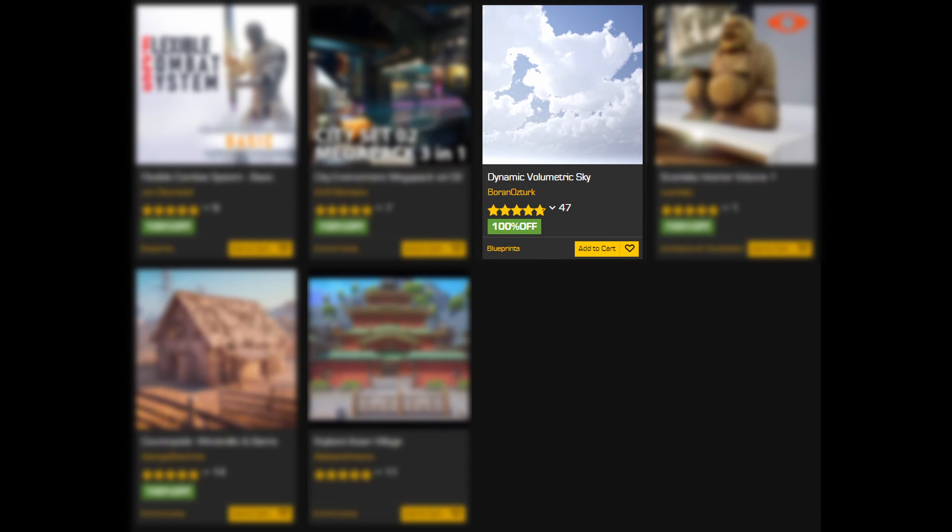Dynamic Volumetric Sky. The screenshots here look quite realistic — another really good asset to have, as the default sky in Unreal looks pretty bad when you actually focus on it. Not really anything mind-blowing, though.